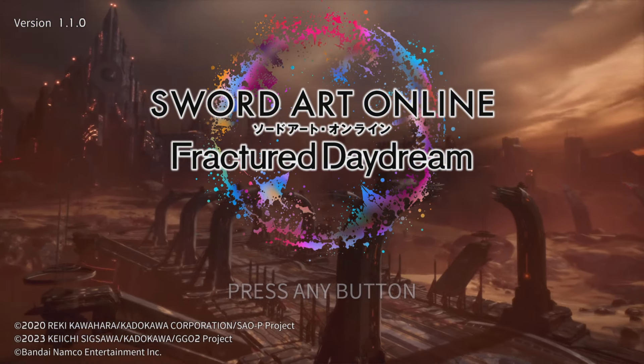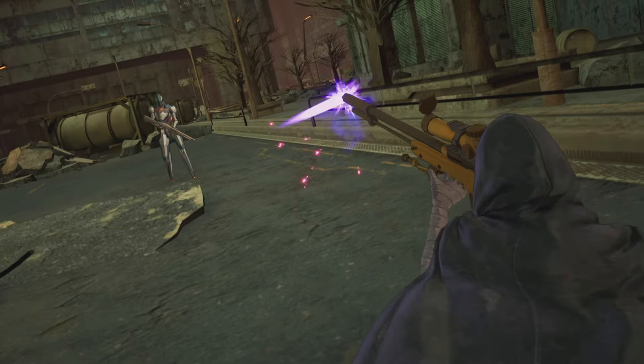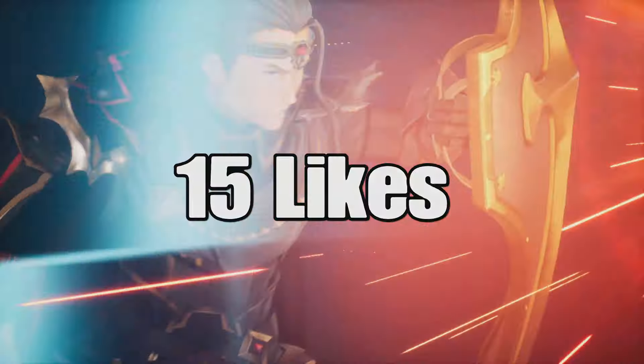What's good everybody, we're back on Sword Art Online Fractured Daydream. Today we're going to be using Death Gun, just like Sinon, and this guy can do some crazy damage. If I have better stuff I can probably do more. If you're new to the channel, hit the subscribe button and like when I post this video. Let's jump right into it.